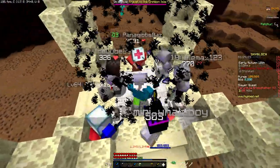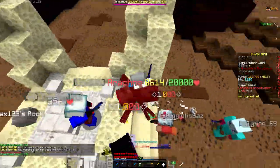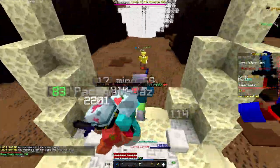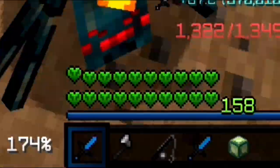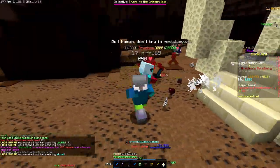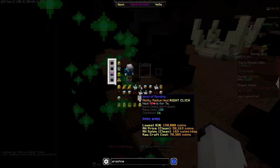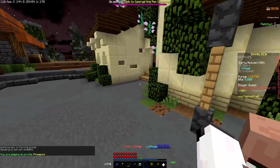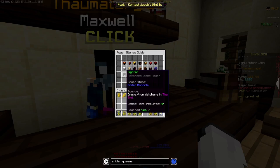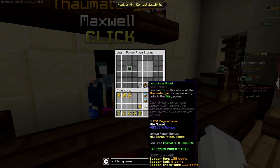I guess this is the strat - oh yeah it is the strat. Oh, this is how I die. Yay, we got a luxurious spool - that's enough for silky I think. Okay we got nine luxurious spools, I'm going to go get the silky. I got sighted - I can still use sighted, you only need to do it once, that's what I thought.